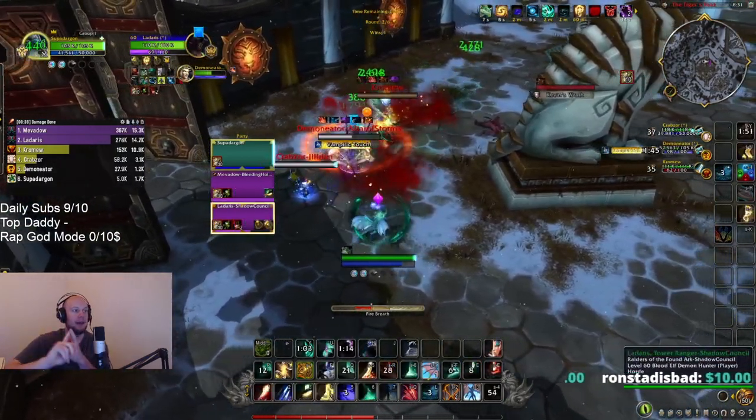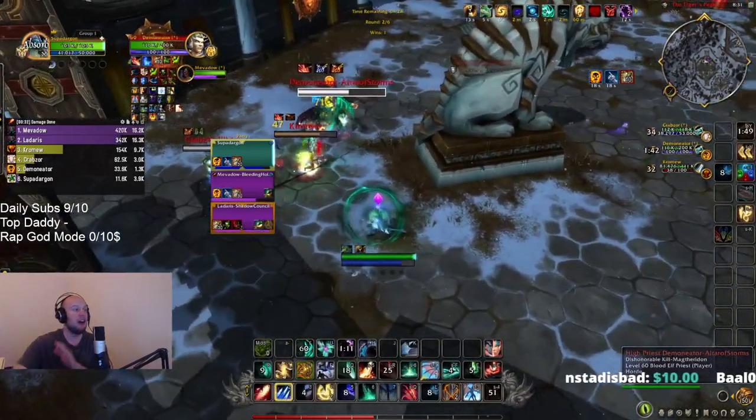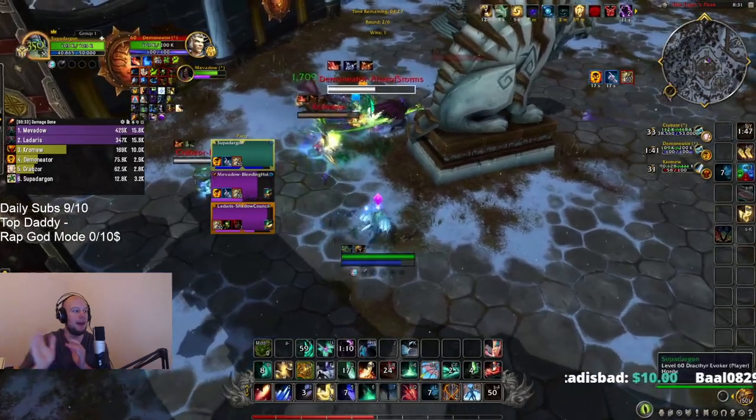I then want to combo that with a Fire Breath. I always use Sleepwalk, Root, Fire Breath in that order — CC the attackers, CC the healer, and then go for big damage. If you try and run in and just do big damage, you might end up dying.